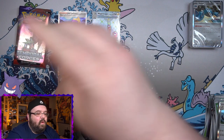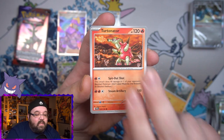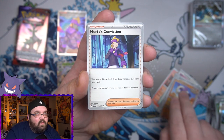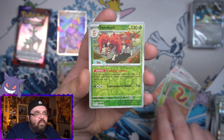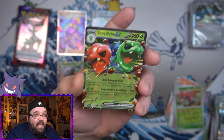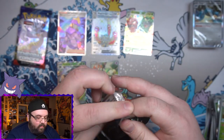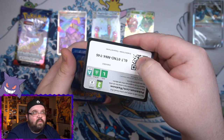Pack three for the prize packs: a Meditite, a Turtonator, a little Hoothoot, a Beldum, another Great Tusk, another Morty's Conviction, a Shiftry, a reverse Silicobra, a reverse Sawsbuck, and our next EX — Scovillian EX! Both EX cards we've pulled have been grass Pokémon, but I'm still looking for the Gengar EX — Gengar is in this set and we've got the full art as well.